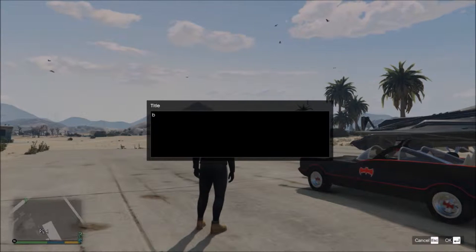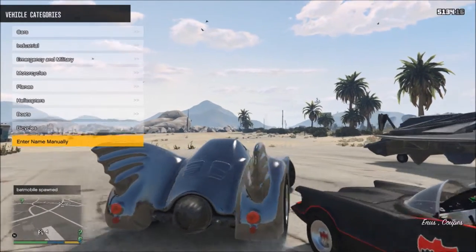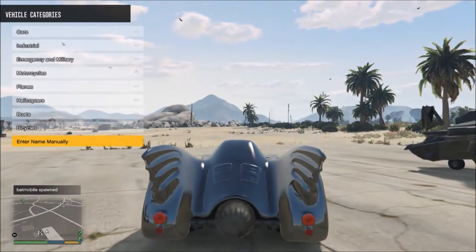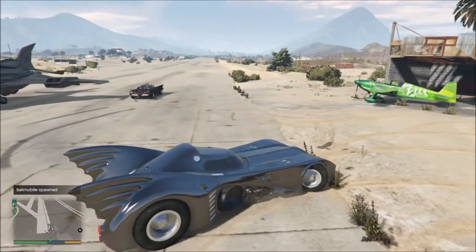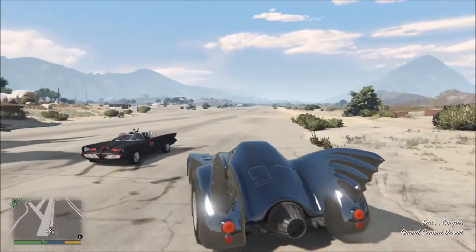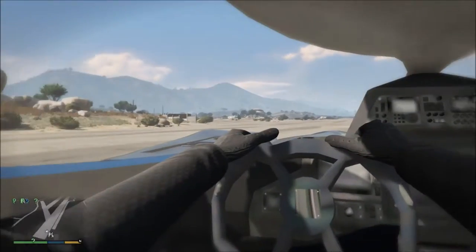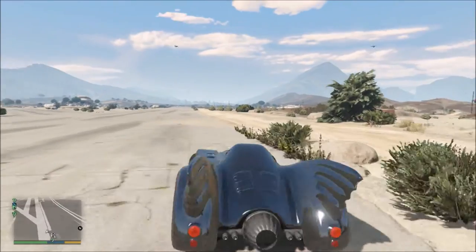The next one is the Batmobile which you're probably familiar with. This one is a muscle car - it replaces the Elegy Retro Custom. I'm going to show you the interior view - it's very low-textured, very gray, and the textures are not so polished.